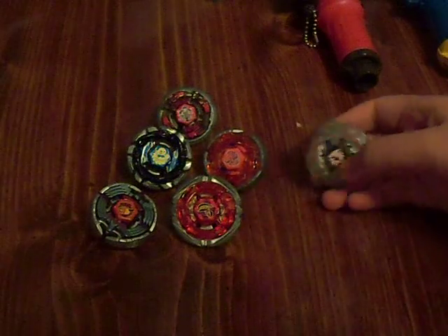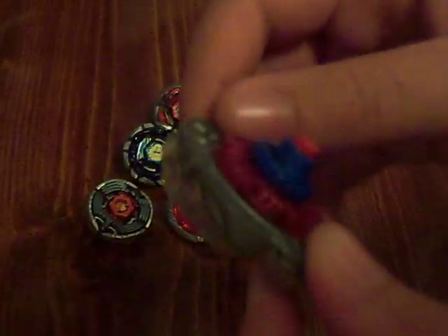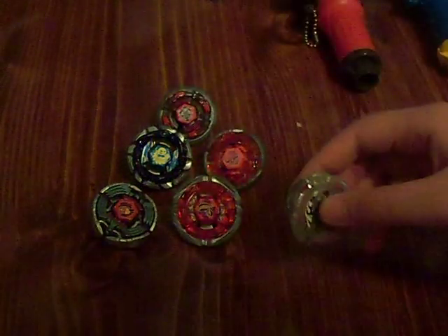I'm going to start with this. The first combination is an attack combination: Lightning L Drago Change 120RF. This is currently a top tier combination once I get a metal face. Put a metal face on this, you've got yourself a top tier combination.